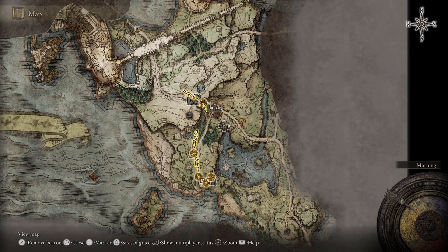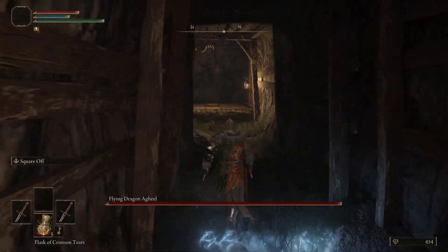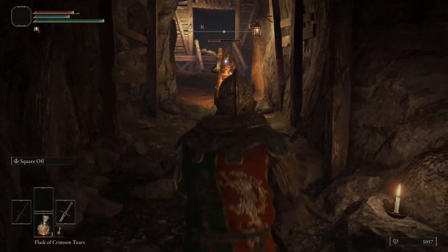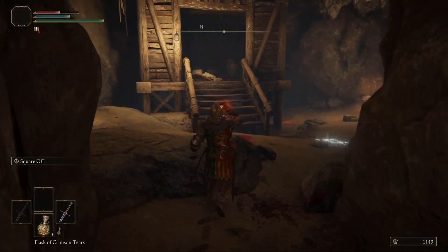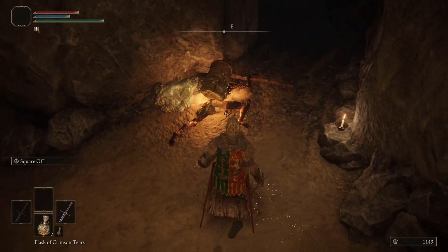On the topic of smithing stones to upgrade your weapons, there's a location very early in the game where you can get quite a few level-one smithing stones: the Limgrave Tunnels. This is very close to the Gate Front Ruins — you can run there in under a minute. It's not too difficult, but I'd recommend two-handing your weapon to kill the enemies in there more easily. I usually avoid fighting the boss in this area until later in the game.